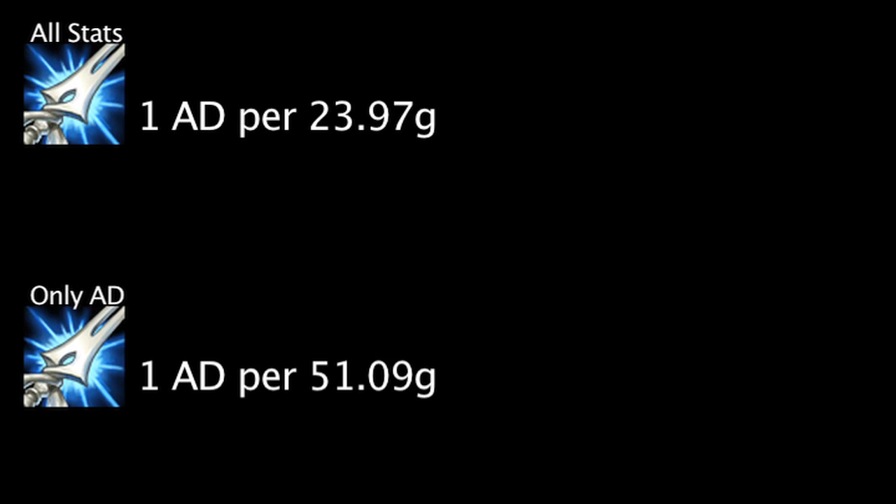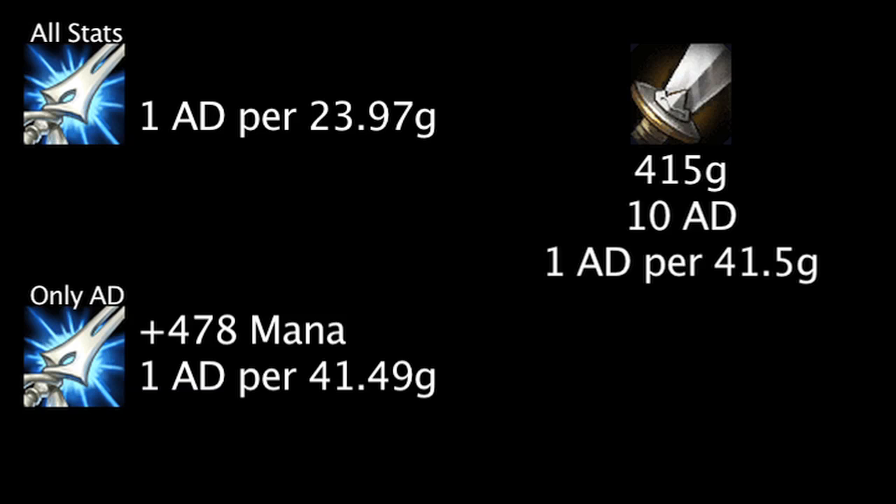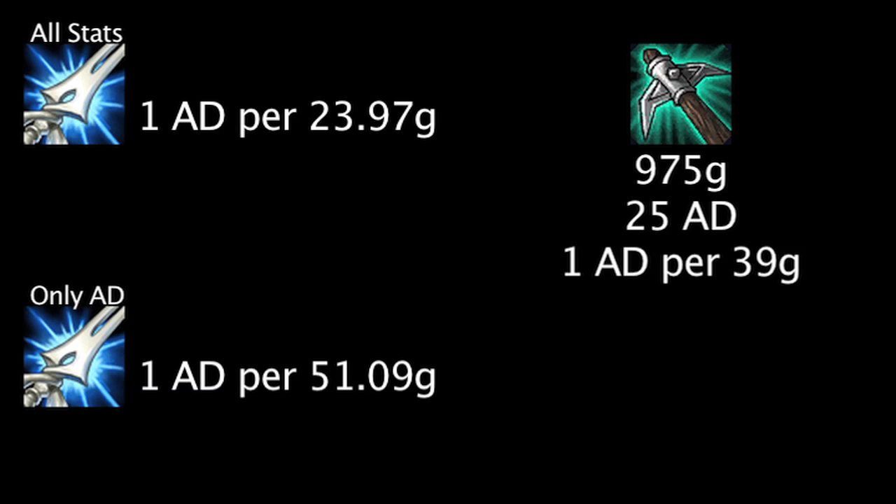Now that we have base values to work with, let's see how cost effective the Mana Moon is when compared to other items. A Longsword grants 1 attack damage for every 41.5 gold. In our first example, the Mana Moon is actually more cost effective than a Longsword. However, in our second example, a Mana Moon will become more cost effective with 478 additional mana. A Pickaxe grants 1 attack damage for every 39 gold. In our first example, a Mana Moon is still more cost effective. However, in our second example, a Mana Moon will become more cost effective with 641 additional mana.